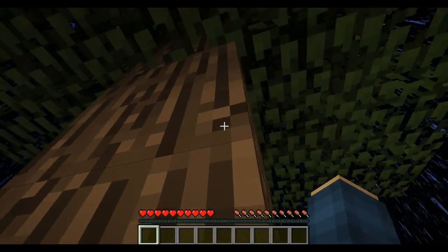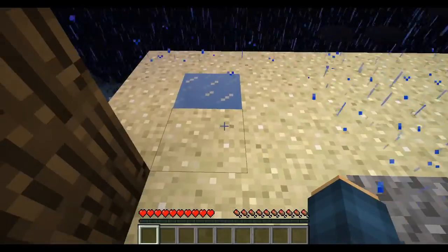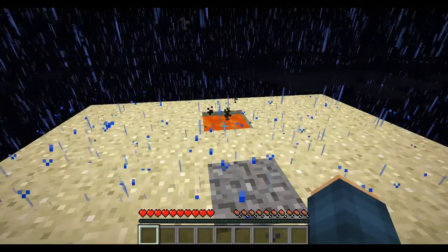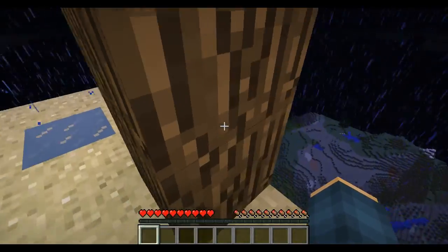We need to smelt the wood, but the problem is we need to make cobblestone to smelt the wood. We don't have any cobblestone. So now we have to make cobblestone using this lava and water and somehow make a cobblestone generator. This is going to be crazy and hard, but we're going to try it and make it work.